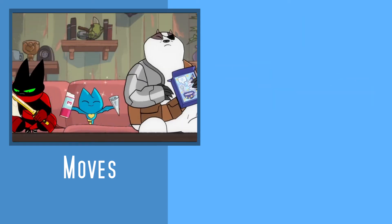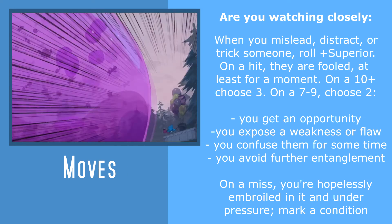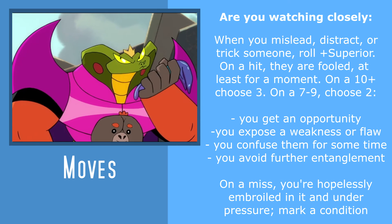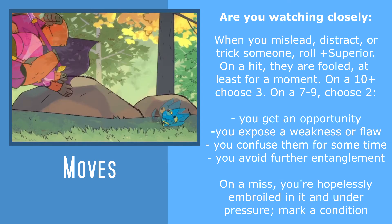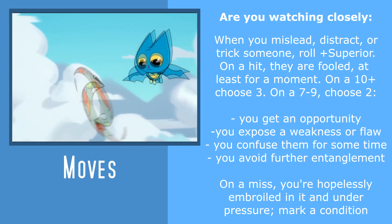To play up her more trickster combat tendencies, the Delinquent's Are You Watching Closely is another good choice. When you mislead, distract, or trick someone, you can roll plus superior, allowing you to potentially get an opportunity, expose a weakness, confuse them, or avoid further entanglement. However, that reliance on the superior stat could be a problem, since we're already focusing on mundane, savior, and the danger labels.